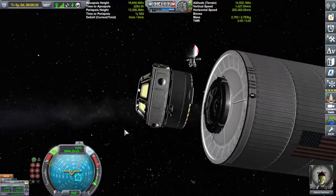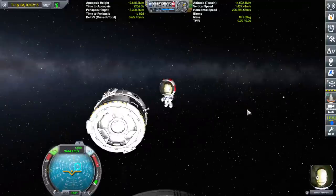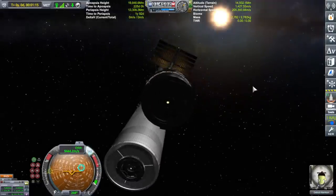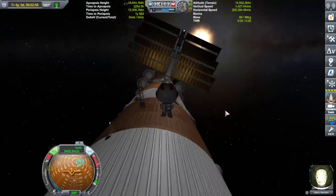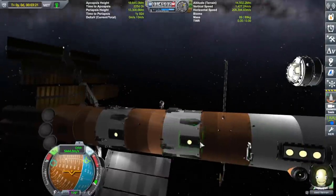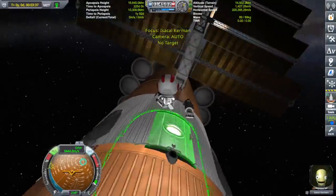Hello everyone, I am Veos and welcome back to another video. This is the colonization building series of the let's play. Before we set course for Duna, I used the little engineering pod craft to go around and start tying things down, like the solar panels and the communication radiators and things of that nature.